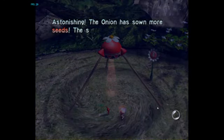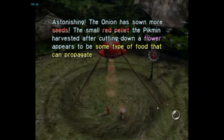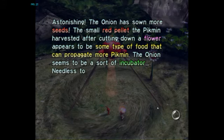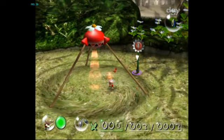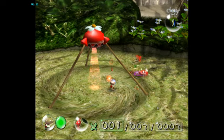Astonishing! The onion has sowed more seeds. The small red pellet the Pikmin harvested after cutting down a flower appears to be some type of food that can propagate more Pikmin. The onion seems to be a sort of incubator. Needless to say, I must study this strange life form more. Also, they can attack things too, besides just myself, which is very nice.